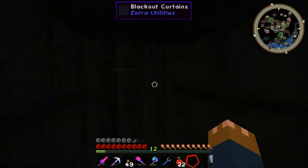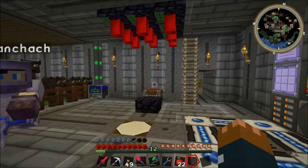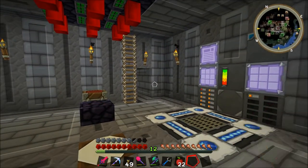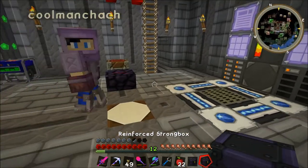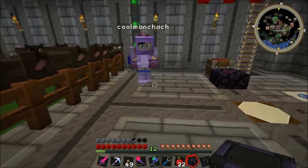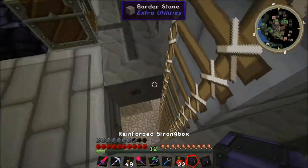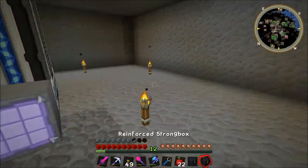Blackout curtains. I left some plans for some new blocks and stuff like that. We also got some new plans - they actually delivered this personally to me. These reinforced strong boxes contain the plans to build a customisable quintuple ore processing facility in the downstairs area.